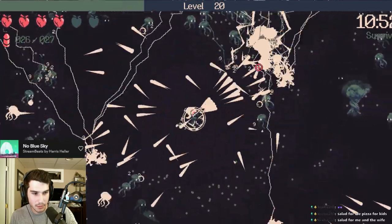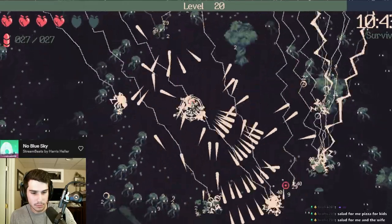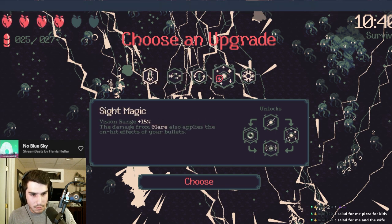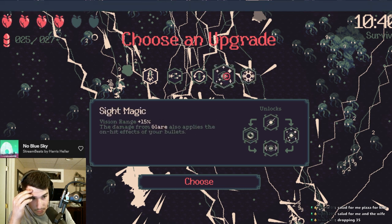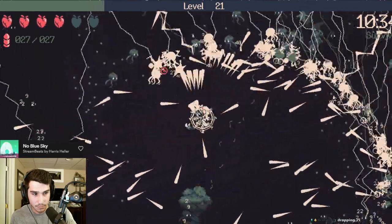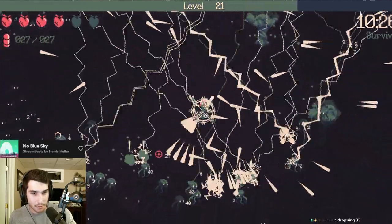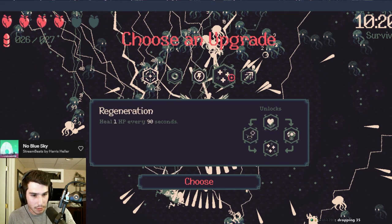Man's just trying to get lean. He's like, yeah, I want to drop 20. I'm trying to feel good. Siege. Sight magic. The damage from Glare also applies the on-hit effect of your bullets. That seems really good, because the on-hit effect is lightning, isn't it? Look at all this XP I have to pick up. Grab me more lightning. Heal. Grab me more lightning.